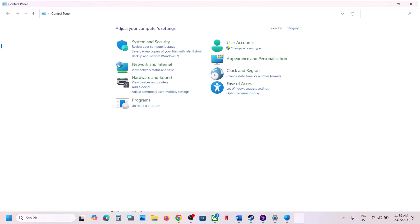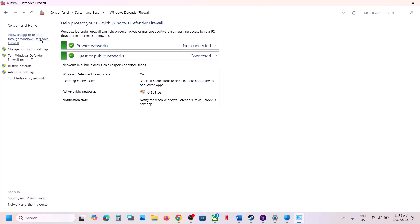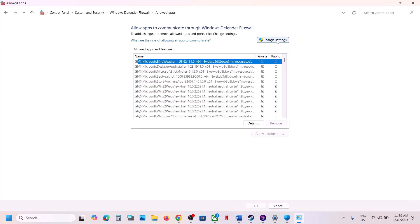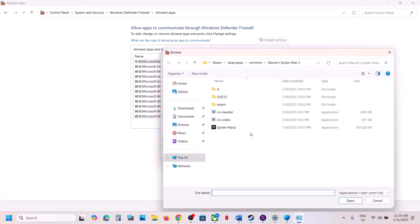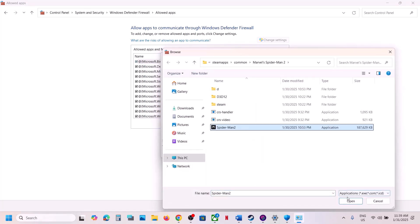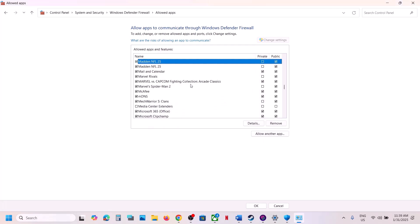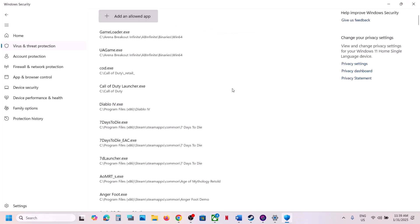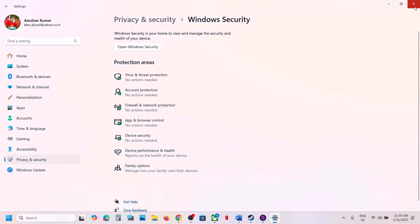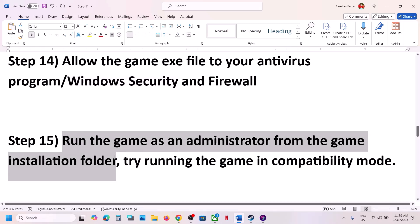Also open Control Panel, go to System and Security → Windows Defender Firewall → Allow an app or feature through Windows Defender Firewall. Click Change Settings, click Allow Another App, click Browse, navigate to the game installation folder, select the game exe file, click Open, and then click Add. Once the game is added, launch the game and check.